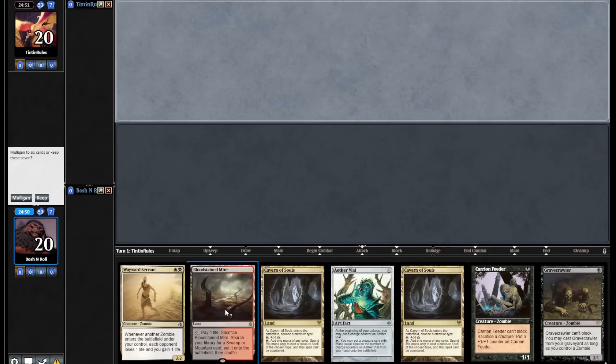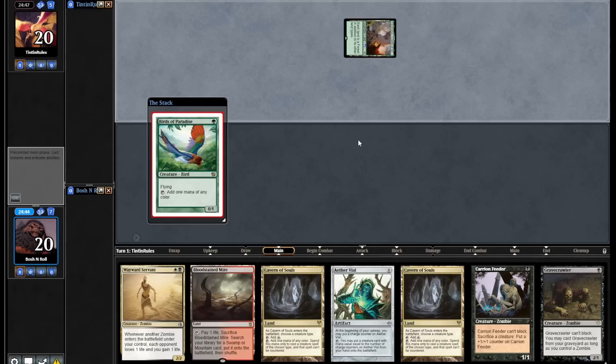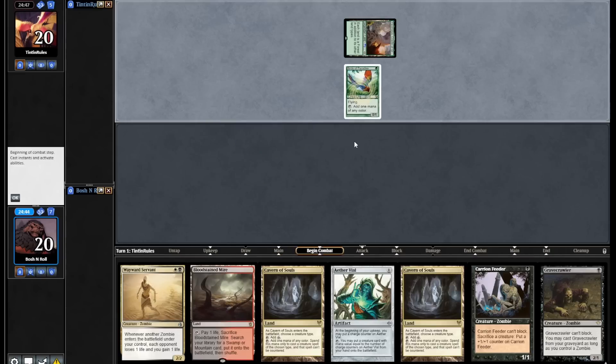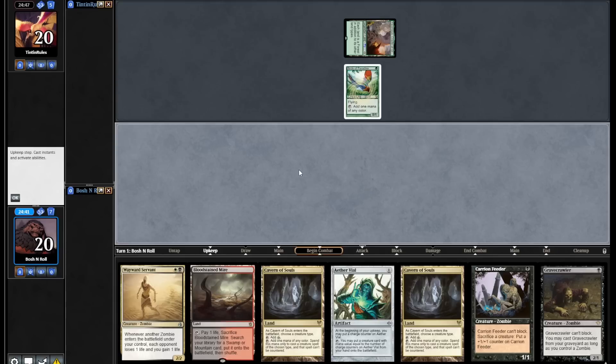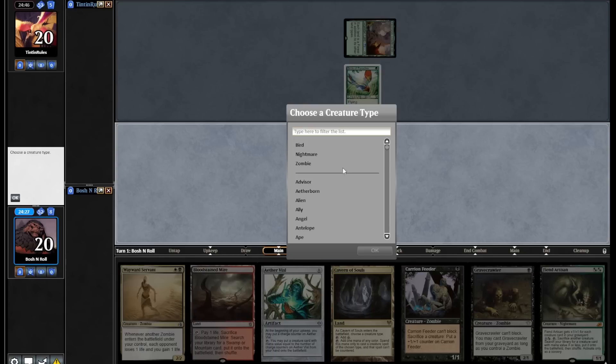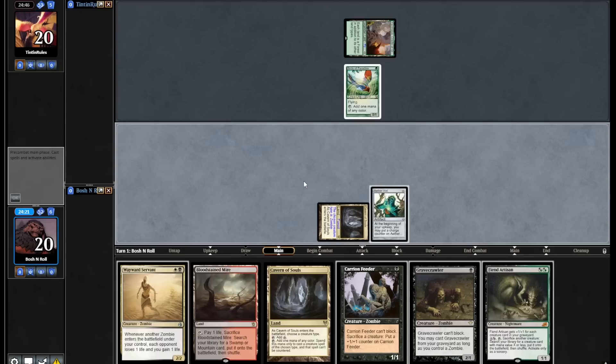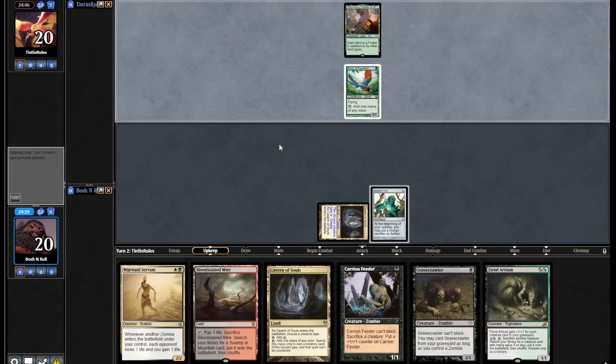I'm on the draw in round one with Aether Vile and Cavern of Souls. Those are a number of engines I'm interested in, and then Gravecrawler plus Carrion Feeder. All the engines are here, let's see if we get a chance to execute on any of them. Birds of Paradise strategy for my opponent. Fiend Artisan — I could Cavern on Zombie, or I could just Fetch. I think I want a Cavern on Zombie. There is one green card and a couple of white cards in the deck, and I don't want to use my one Fetchland yet.